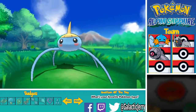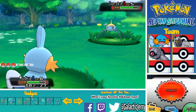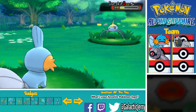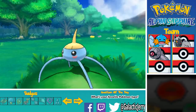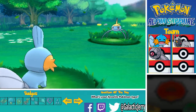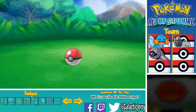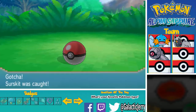Come on! Fell Stinger - I don't think I've ever heard of that move. Is it new? Let's go for Tackle. Okay, this should be enough to catch it. Come on! There we go! Okay, so we got four Pokemon now.